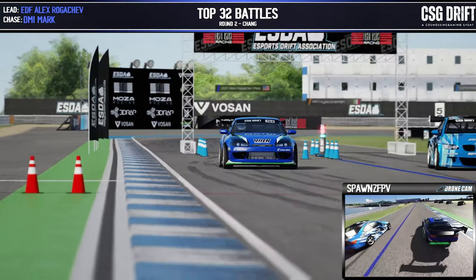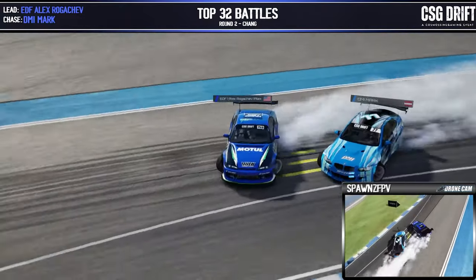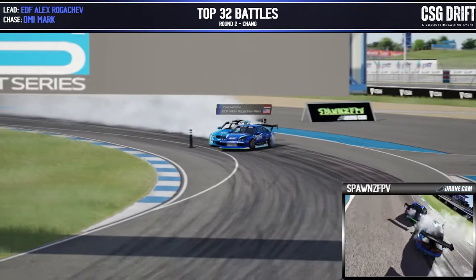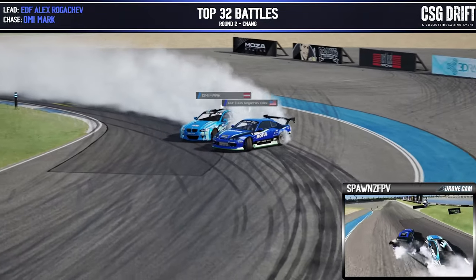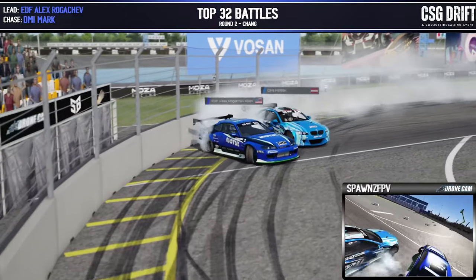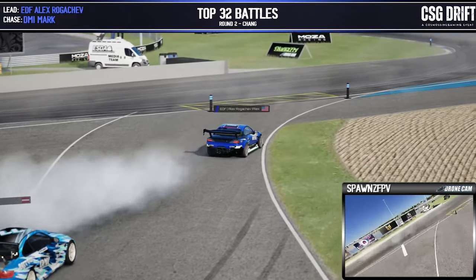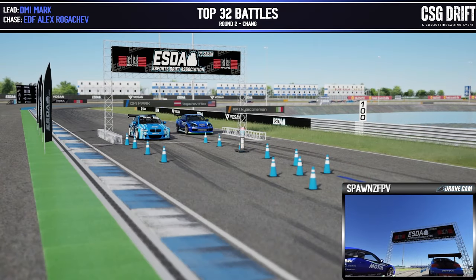Medium Alex in the lead position, DMI Mark in the chase. Huge angle by Alex coming around those first, second, and third zones, into the second inner clip. These guys pushing hard — DMI Mark putting the pressure on his door coming around some of these angles into outer zone five. Let's see how they fare on the d-cell into the wall. Nice run there — Alex pulling it out on the outside, definitely saved it.